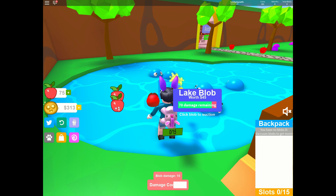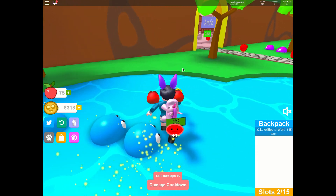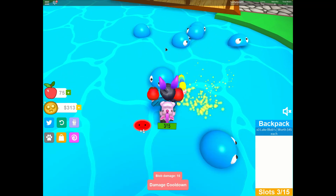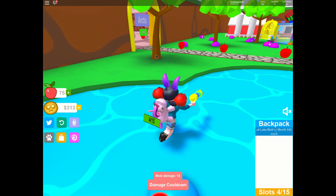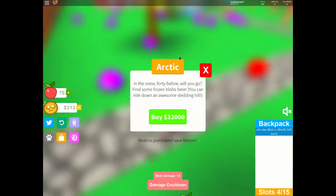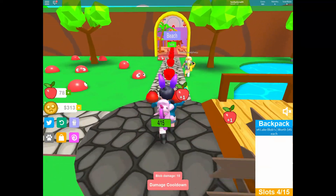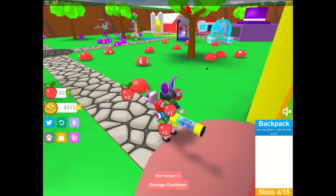Let's go kill some of these blue ones — they're the ones that give us the most. It does kill them a lot faster. So much better. I wonder how long it takes people to be able to go into these other areas. I guess you can always buy Robux to buy money, but I don't want to do that. I want to do everything without having to buy additional.